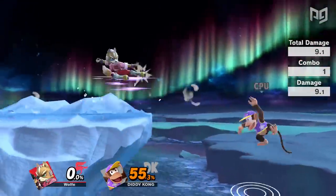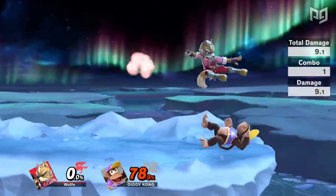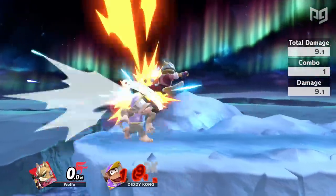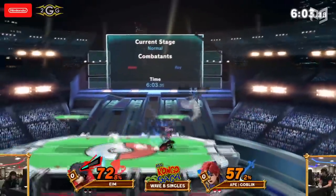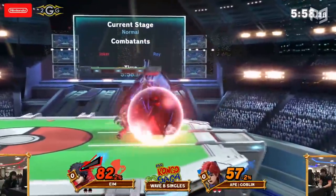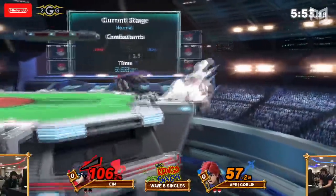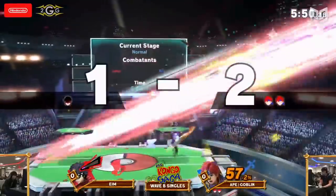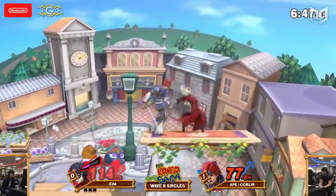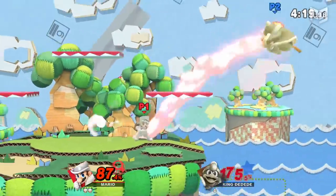If you know a good move for covering different options, you can use that to apply pressure and keep opponents on the back foot. A lot of really good characters can use one move to catch several options — for example, Fox's neutral air has such a long-lasting hitbox that it can catch rolls, jumps, and normal getups from ledge if timed right. Great Roy or Chrom players use their jab to cover normal getups very well, leading into a back air that kills at low percents, and the end lag is so low it's much safer than whiffing a smash attack.